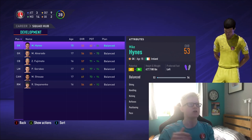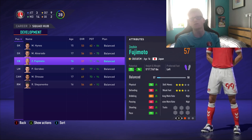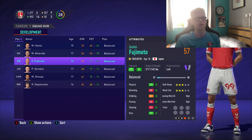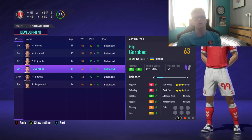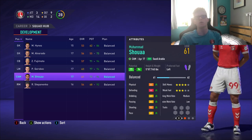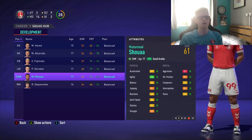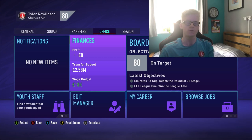Looking at the youth academy, we have a Japanese centre back called Zejin Fujimoto — 16 years old, can play centre back, left back or centre midfield, with 71 to 94 potential. His stats already look amazing, so I'm going to promote him. We also have left midfielder Filip Gorborek, 63 rated already with 77 to 94 potential, and centre attacking midfielder Mohamed Shua from Saudi Arabia, 17 years old, 73 to 94 potential. The youth academy has pulled some absolute wonders already.